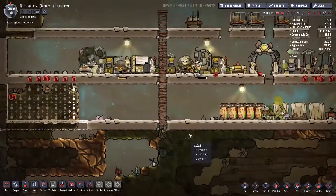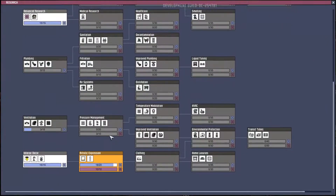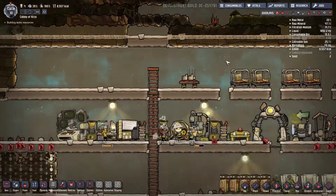We're gonna start by looking at our research. From last episode we're still researching the tier 2 artist — it's almost done, 18 out of 20. Once that finishes, I reckon we should work towards filtration.